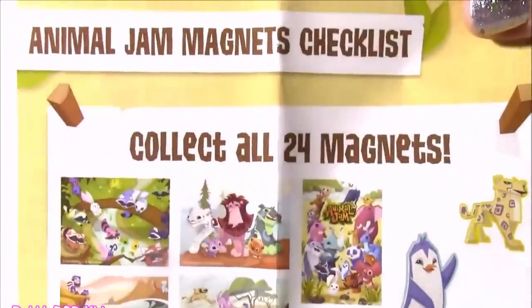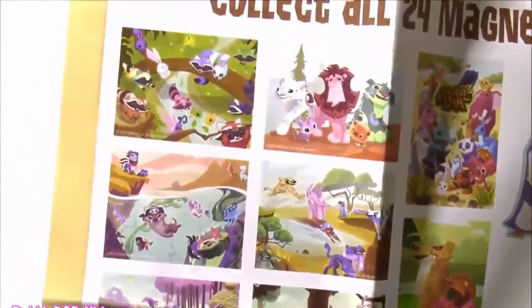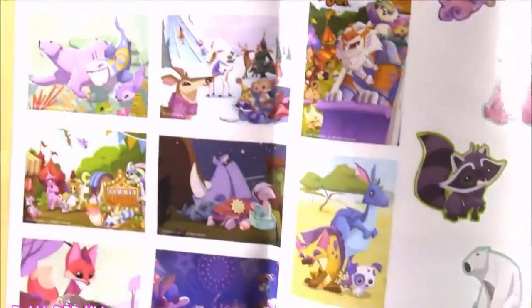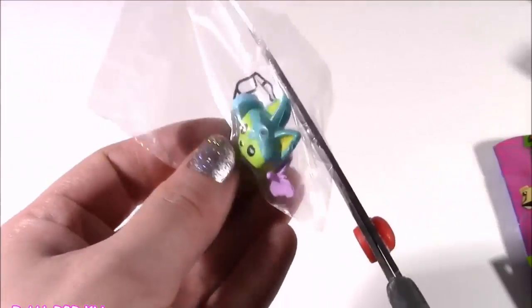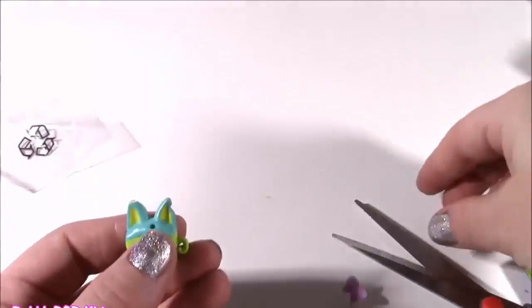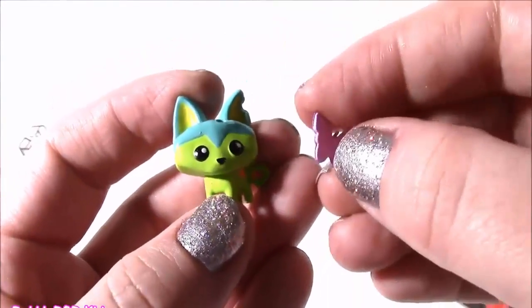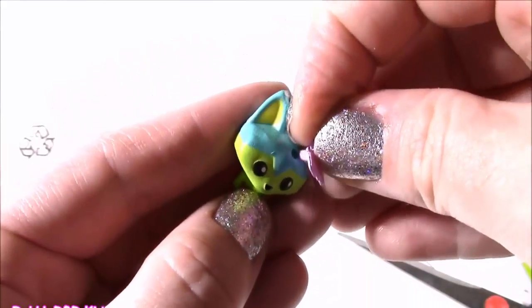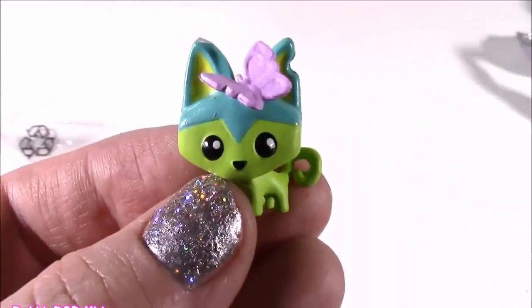Wow, there are 24 different magnets to collect — here is the checklist, also colorful and detailed. We got this little guy right here. I almost forgot the little surprise toy — almost snipped his ear! It looks like a little puppy or a fox, and it has a butterfly detail on there.